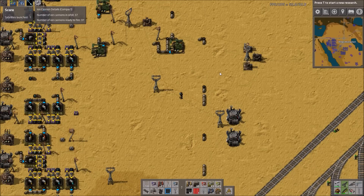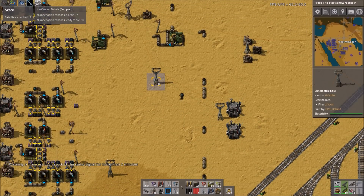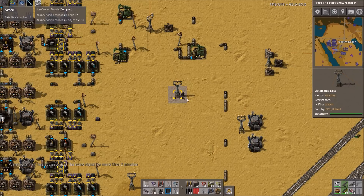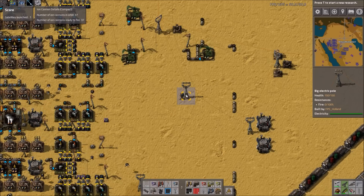Number two is using solar rather than steam power. I'm not telling you that you have to use solar instead of steam — I'm simply telling you that in terms of pure game performance and reducing lag, solar is better than steam. That's because solar actually, as of an update quite a while ago, acts differently than steam in the fact that solar groups itself together, whereas steam requires the game to calculate each entity individually.